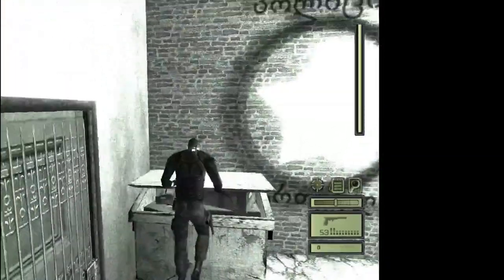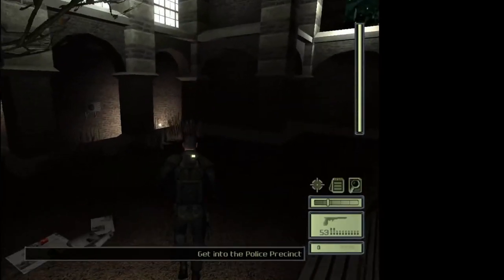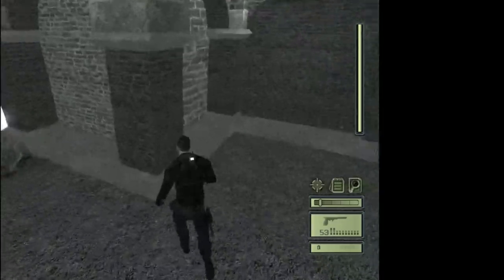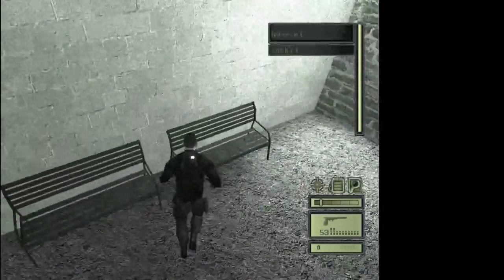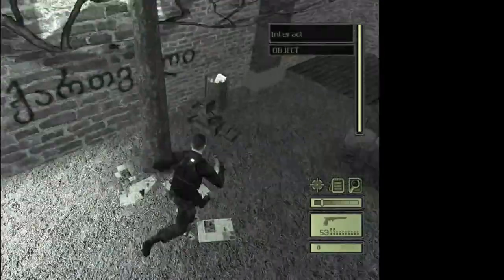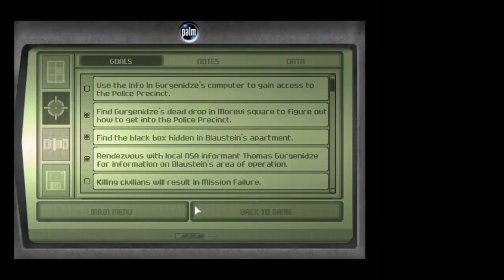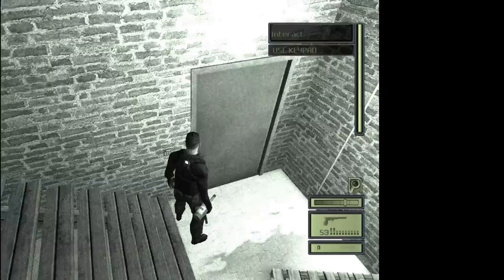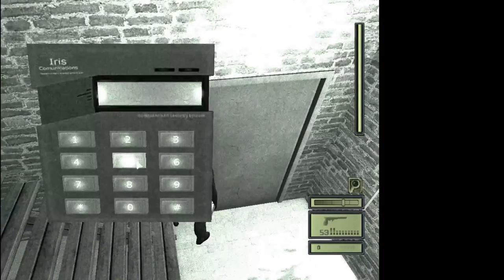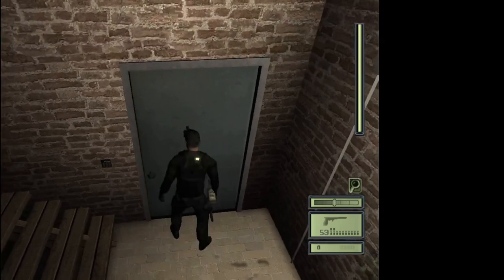So then you climb up on top of this dumpster and then do a wall jump to go over this brick wall. At this point the game saves. There's a few glass bottles up here, but you can also look in your notes to get the code for the store, which is 5929. So enter that code in and then open the door.